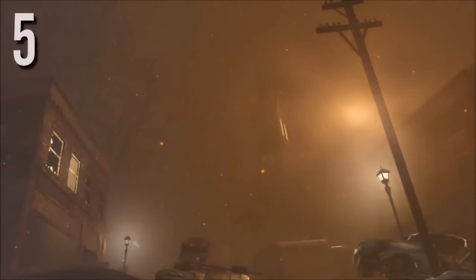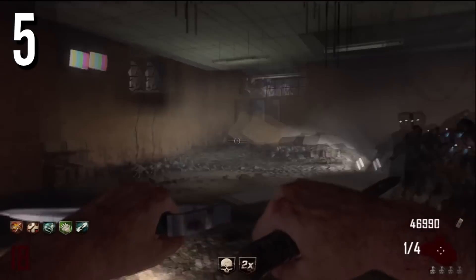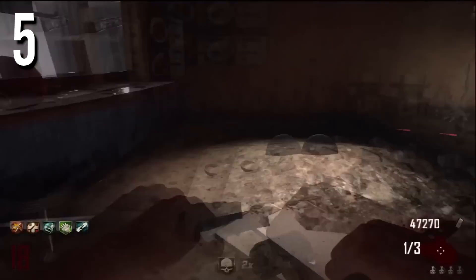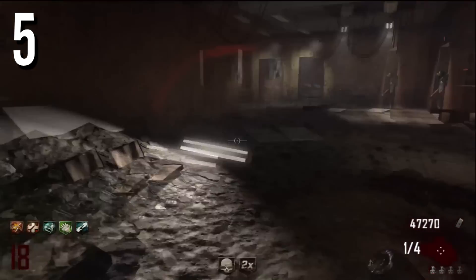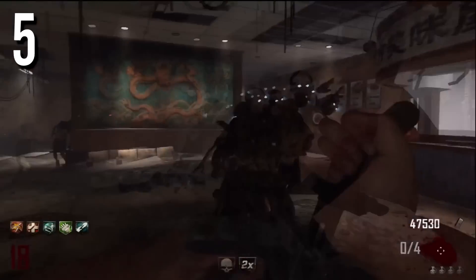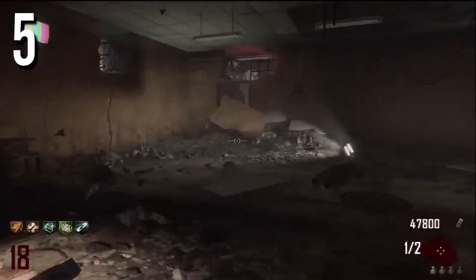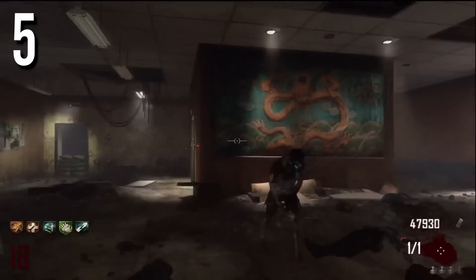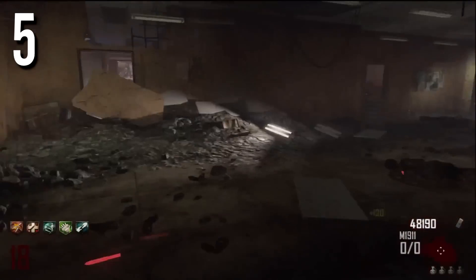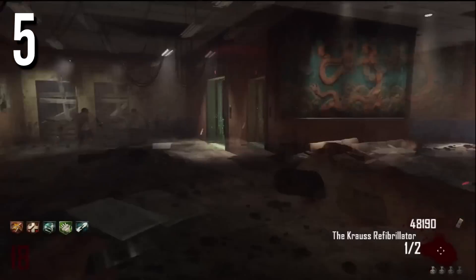Coming in at number 5 we have the Ballistic Knife, which was first introduced in Kino Der Toten on Black Ops 1. Now the Ballistic Knife, it's not too bad — it does shoot out the knife and it's pretty good. It'll probably keep you going until about round 15 because you can get the Bowie Knife with it. It's just an okay weapon, but it's not that great. The pack-a-punch version is a lot better, but we are not including the pack-a-punch version, so it's okay but it's not really going to get you that far.